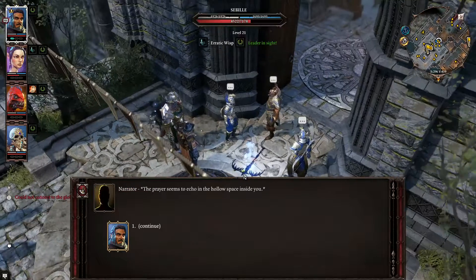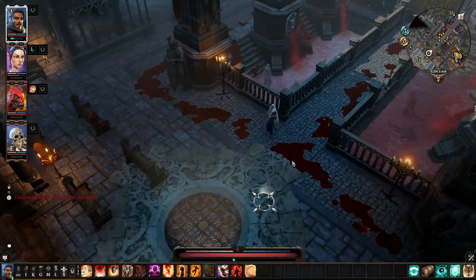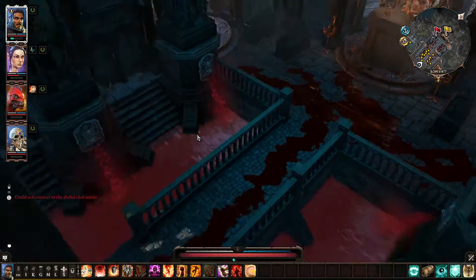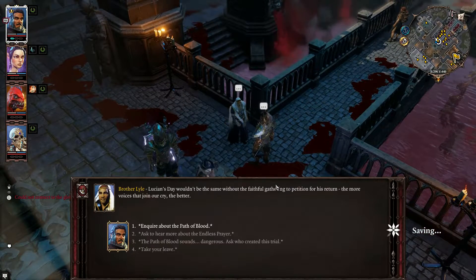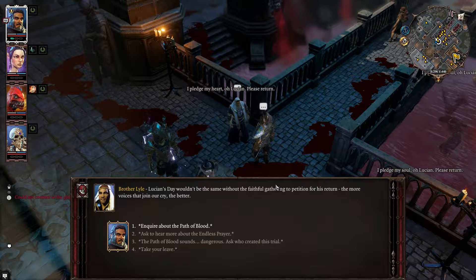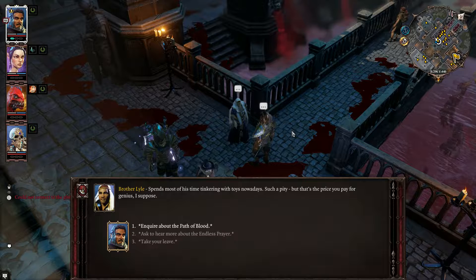We offer a prayer for Lucian's return: 'May Lucian return — may he return indeed. Maybe then we can stop praying and get back to our life.' 'I pledge my heart, oh Lucian, please return.' There's a path of blood — that's a lot of blood. An NPC greets us: 'Have you come to join us in the endless prayer? Lucian's day wouldn't be the same without the faithful gathering to petition for his return.' The path of blood sounds dangerous — who created this trial? It was Lord Arhu's creation; he's the Christmas keeper and oversaw the construction himself, with the help of Sanders.